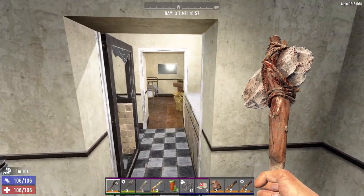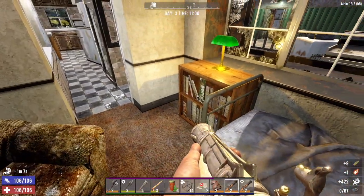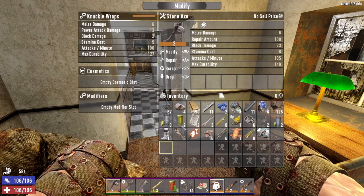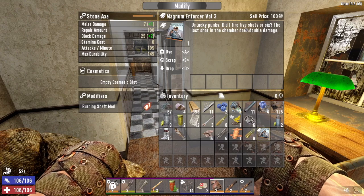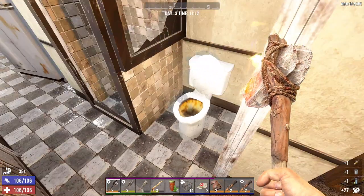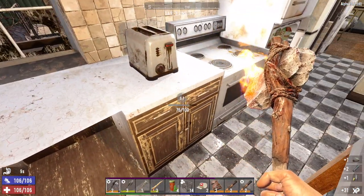Got a zombie in here trying to beat through the wall. If only zombies knew how to use doors. Burning shaft mod - what are we gonna put that on? Can we put it on our fists? No, that's a shame. I guess I'll put it on the stone axe - I've never had a burning stone axe before. The last shot in the chamber does double damage, that's for the magnum. Hey, another burning shaft mod - you'd expect to find burning shafts in a trailer park.